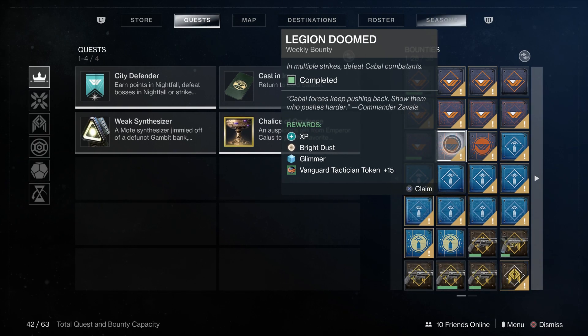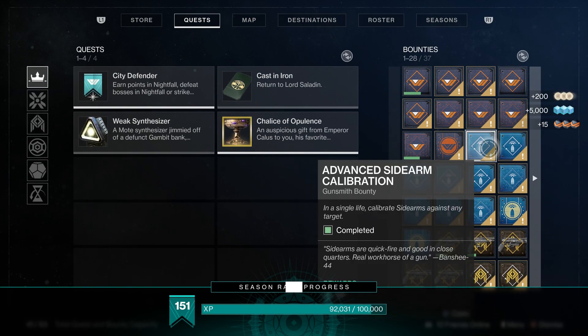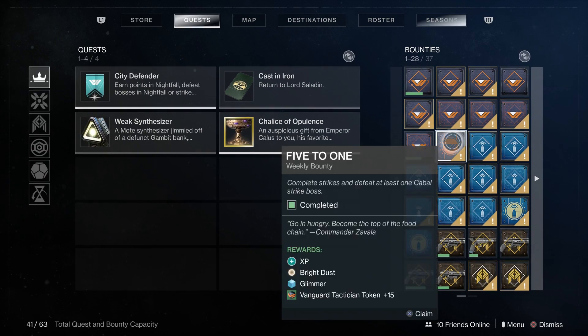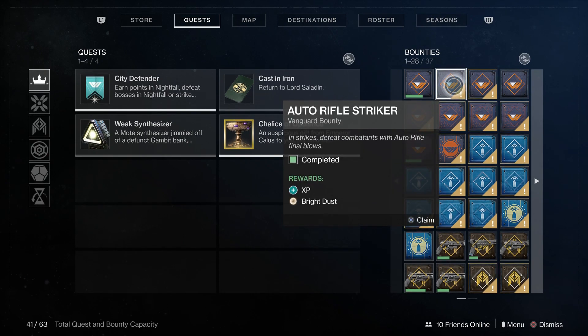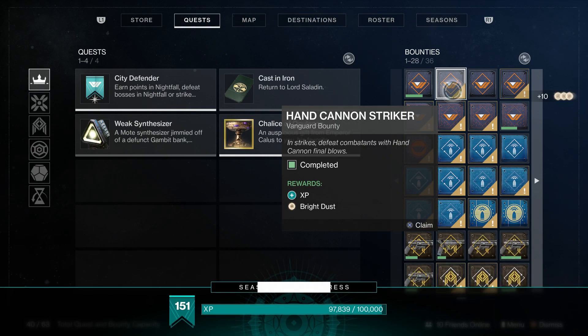So how much do you get for a weekly? Let's claim this weekly here. You'll see on the right-hand side that you get 200 Bright Dust for completing one weekly. For weekly bounties, that means you can get 600 Bright Dust per character, because you can do this on all three of your characters. As for bonus bounties — the difference between a daily bounty and a bonus bounty is that the daily will say 'daily bounty' under the title, while others say 'Vanguard bounty' or 'repeatable bounty.' You get 10 Bright Dust for completing one of those bonus bounties.